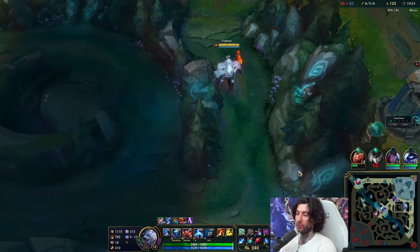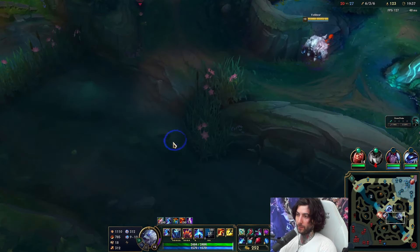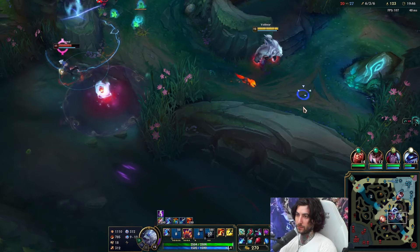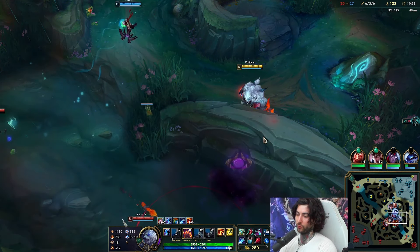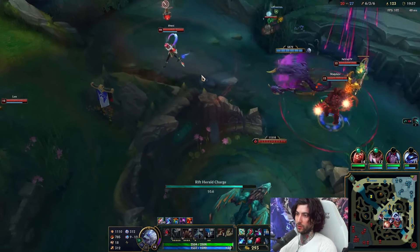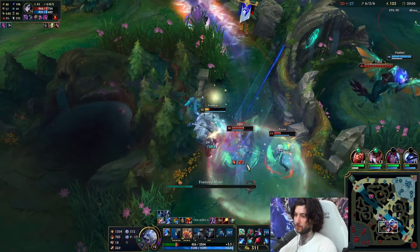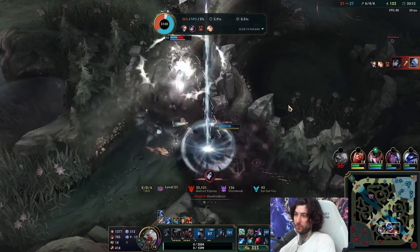Here I do want to fight for dragon. I don't have R but I am a threat that people must respect. They could do dragon because they have people flanking but they're also kind of far away. I'm going to drop the Herald and see if we can get a little fight going. Trying to hit as many champions as possible with the Herald — going for the aggressive Herald here.